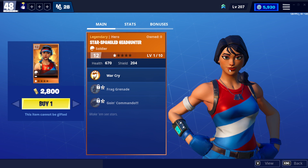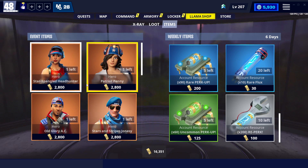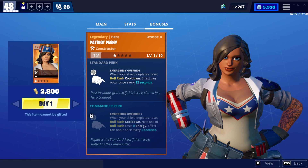Stars and Stripes Head Hunter is right here. Her abilities are war cry, frag grenade, and going commando. Here are her base stats and here are her perks — very nice. Then we have Patriot Penny with bull rush, plasma pulse — here are her base stats and her commander perks.